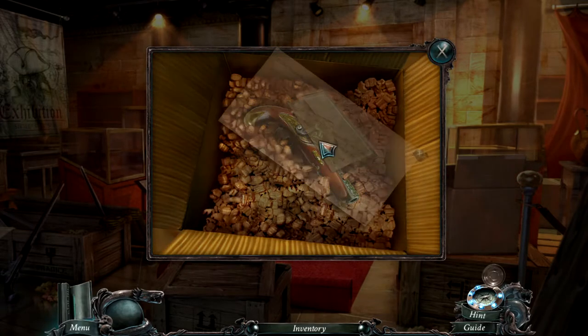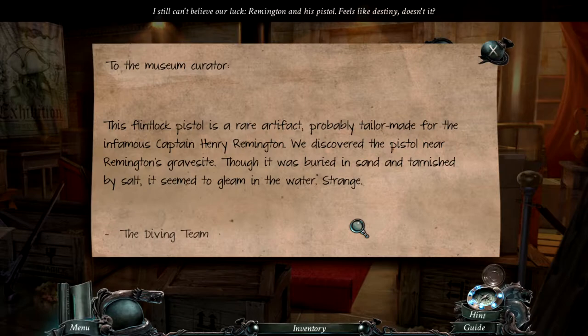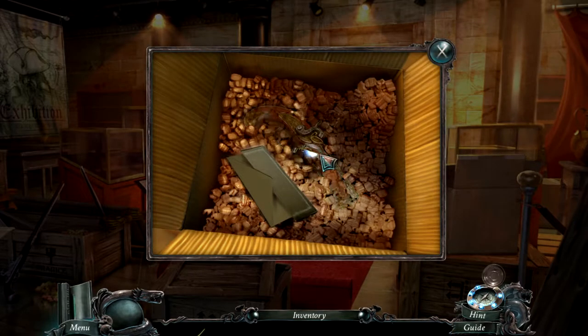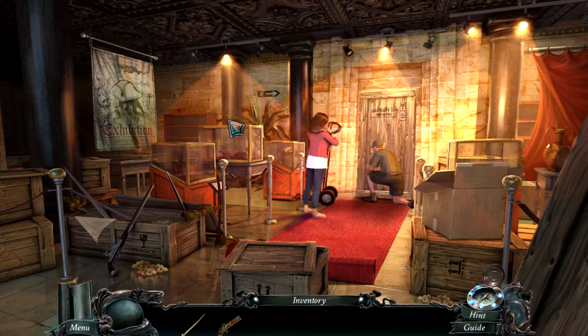To the museum curator: this flintlock pistol is a rare artifact, probably tailor-made for the infamous Captain Henry Remington. We discovered the pistol near Remington's gravesite. Though it was buried in sand and tarnished by salt, it seemed to gleam in the water. The diving team — I still can't believe our luck. Remington and his pistol — feels like destiny, doesn't it? So we got a cutlass and a pistol right now.